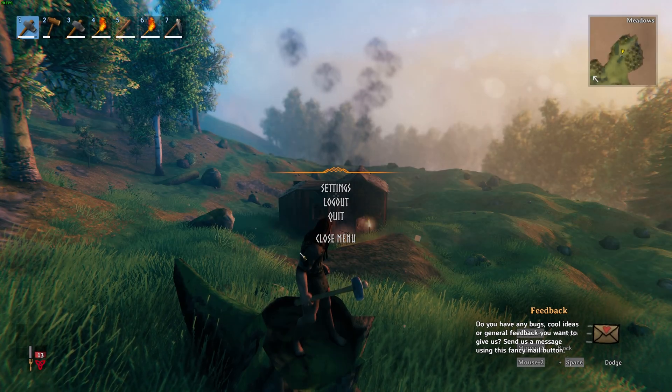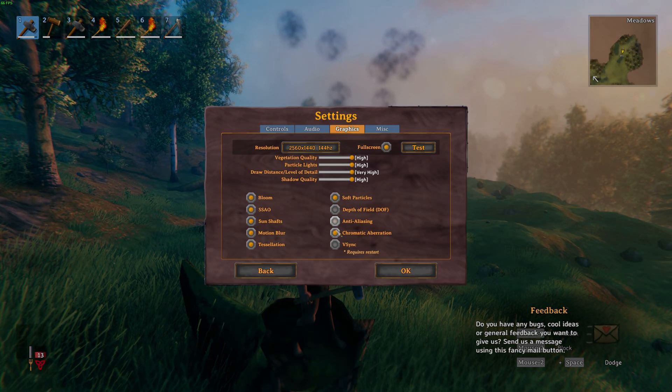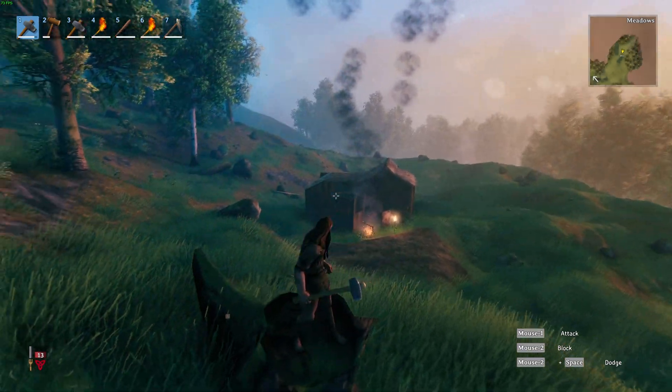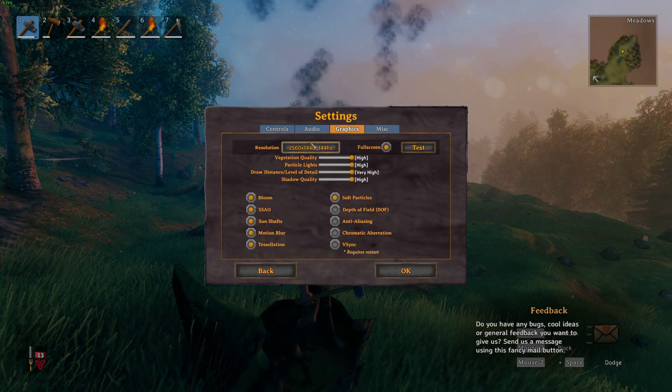Turning everything back on, you can see I dropped to 66 or so FPS and still dropping. But if I disable all the options on the right-hand side that I wouldn't usually play with anyway, you can see we go up to about 73 FPS. Of course, the other options in here should have a similar effect, especially the resolution at the very top.